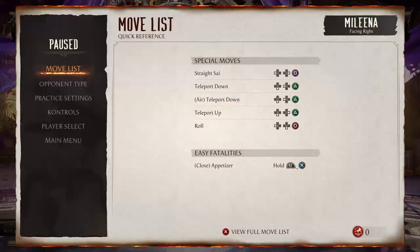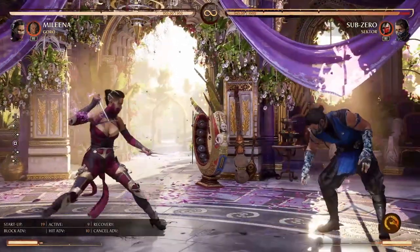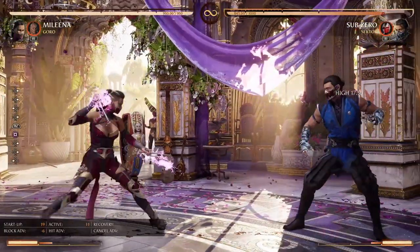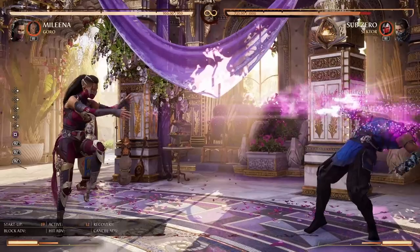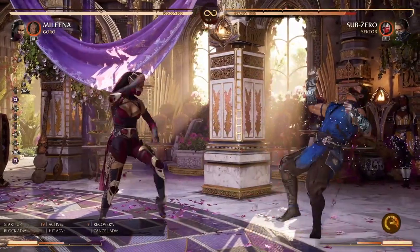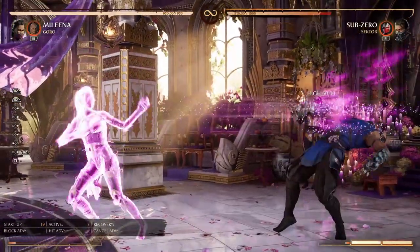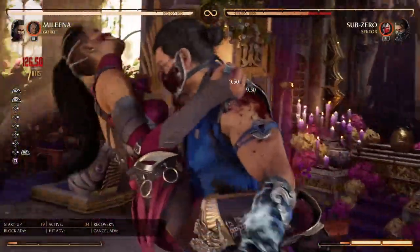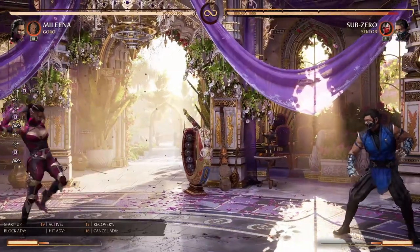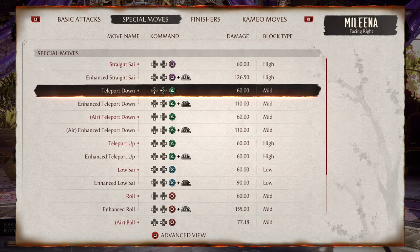Once you have that figured out, start looking at the special moves. Most characters are gonna have a projectile — this is a standard one, nothing special. But do always look at the EX version. The EX timing can be weird for most NRS games and really depends on the move itself — some moves you need to late EX. This is exactly why you go into practice mode to figure this type of stuff out.